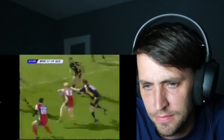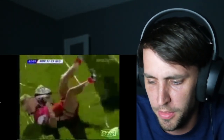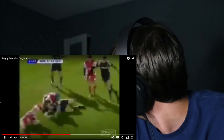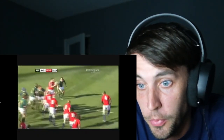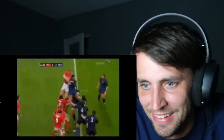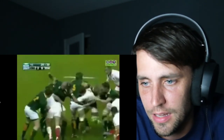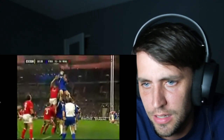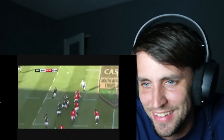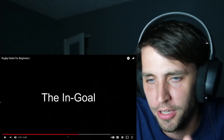When a player carries or propels the ball out of bounds or into touch, their team loses possession, and the opposing team is awarded the throw-in to a line-out. In a line-out, opposing players line up one meter apart from each other at the point the ball went into touch. The ball is thrown straight down the middle of these two lines, and both teams lift their jumpers into the air in an attempt to get possession of the ball. Whoever invented this game is very creative.